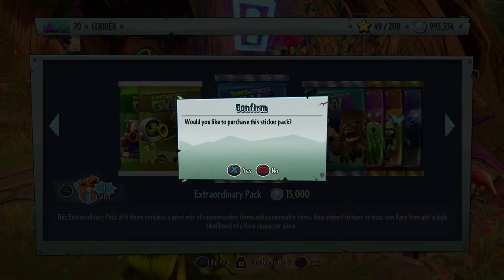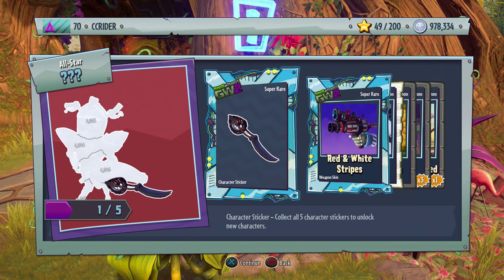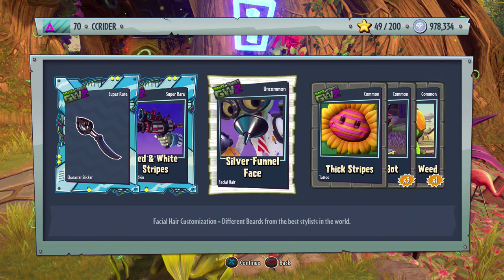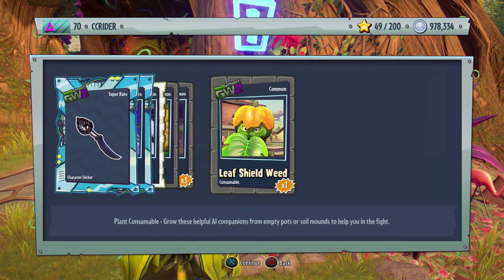Another Extraordinary pack — losing count now. We got another Funnel Face, but it's a new All-Star. We got Red and White Stripes for Captain Deadbeard, Silver Funnel Face — that's a little lazy — Thick Stripes, pretty zebra-tastic, a Rocket Bomb, and a Leaf Shield Weed.